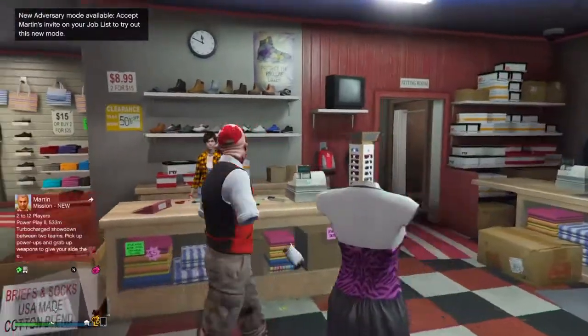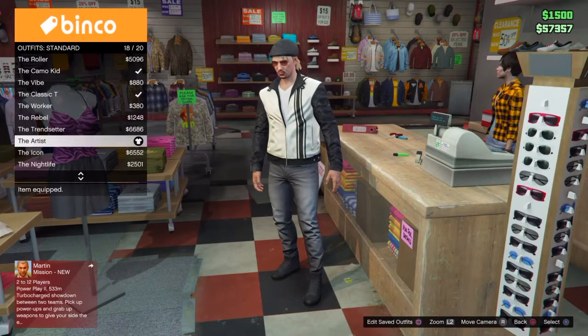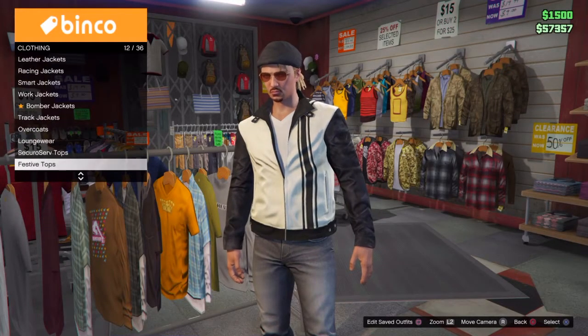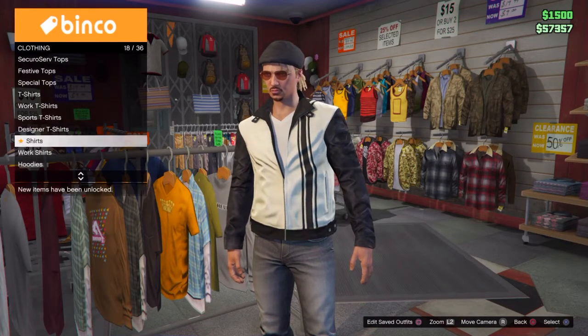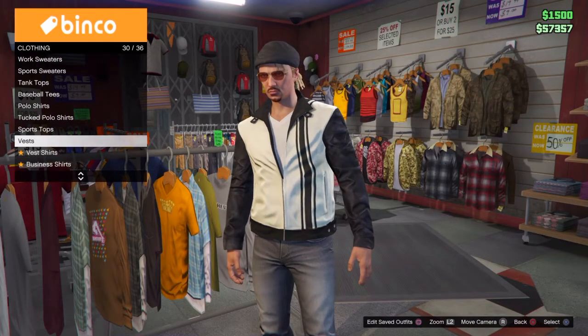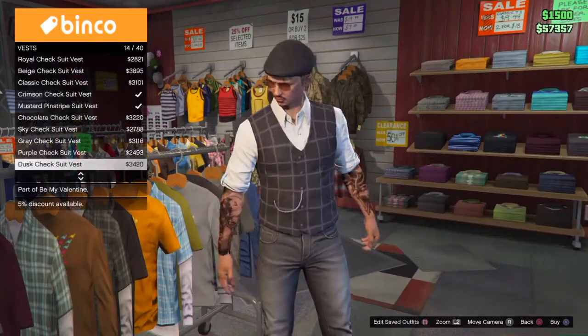First you want to go to Tops, then go all the way down to Vests. You want to go down to Vests, and once you get there, you want to choose any of the vests besides the sweater ones.